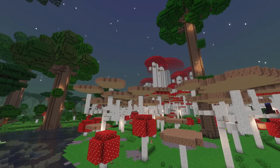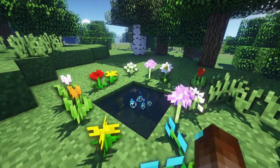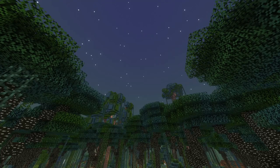Surprisingly, it's quite simple to gain access to the dimension, requiring vanilla flowers to surround a small water source and a diamond to be thrown in. Upon entering, you'll be greeted by one of the many enchanted forests, illuminated under the magical twilight sky.